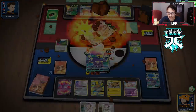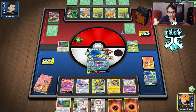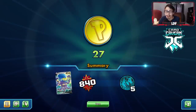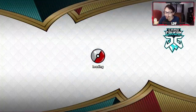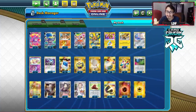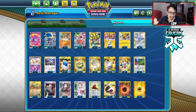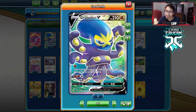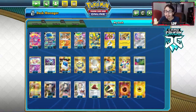Grapploch V taking down the Rillaboom VMAX deck in a pretty good game! Things definitely got a little close at the end — we prized two Fight Energy, which was rough. I like the Grapploch deck. We beat a Mad Party deck, albeit a hilarious match, and the Rhyperior misplay aside, I think this deck is cool. I might just cut the Landorus — I wouldn't mind playing two Zapdos. I really liked having Zapdos in here. The Grapploch V is definitely a really cool card. Who knows, it might be great against Eternatus.